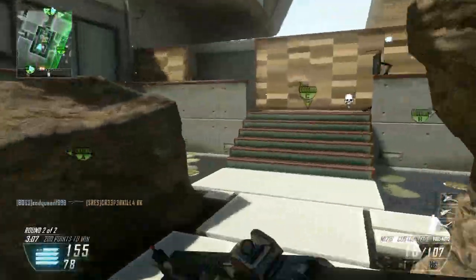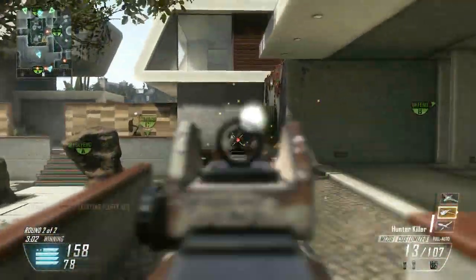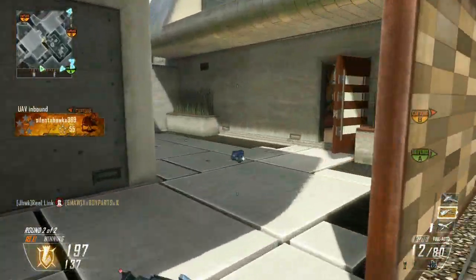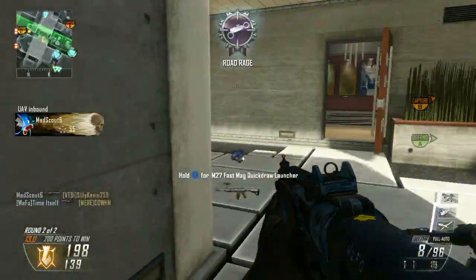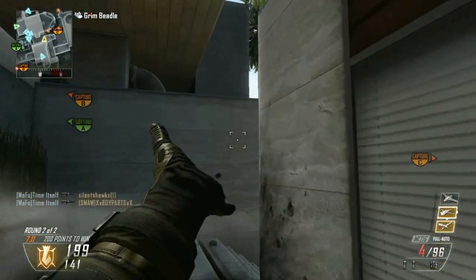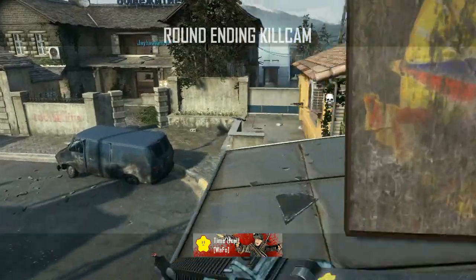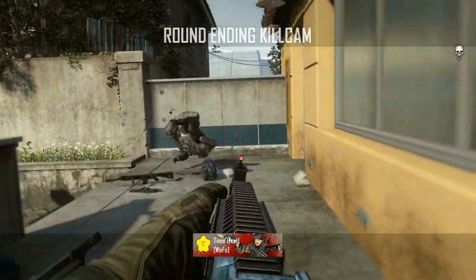I don't normally like being so negative towards a gun, but I just don't see a reason to run the M1216 over the S12. If you are going to use it, I'd recommend the long barrel and laser sight — seems to be the best bang for your buck. You can go Stock and try to ADS a lot, but while there's fair recoil and the default ADS movement speed is already fairly fast, the Stock improves it but not by a great deal. C4 with Scavenger is pretty much a must alongside concussion grenades and Tac Mask. I'd also take Ghost and a pistol secondary. Anyway, guys, thank you for watching, hope you enjoyed it, and I will see you next time.